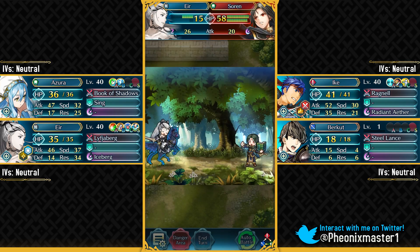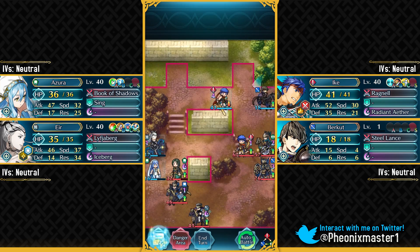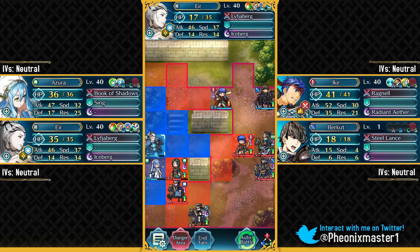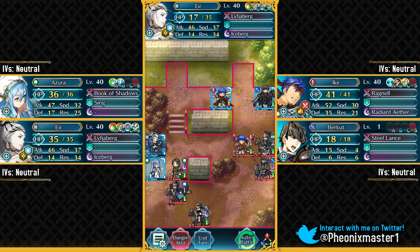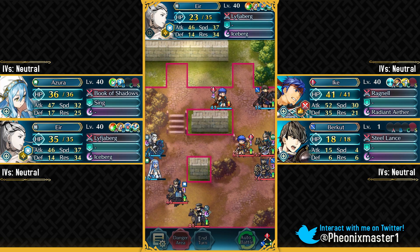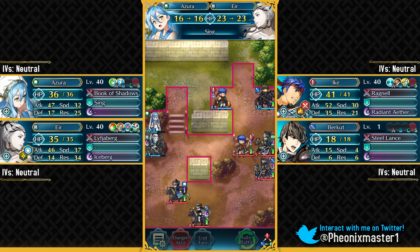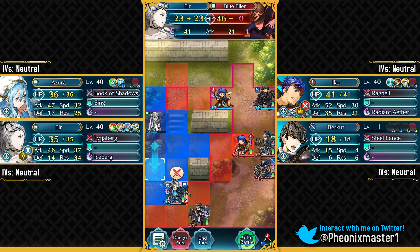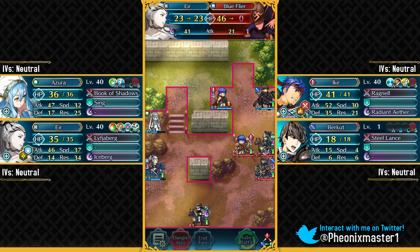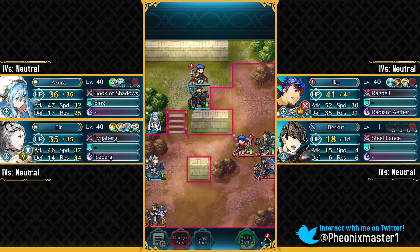Soren is gonna be attacking Eir here — he has Water Sweep, but it's not like he could have doubled her anyway. I'll turn off the animation now. Here I can just take out Soren. After taking out Soren, you just need to have Azura go over there so that Eir can be safe from the other units on the right side of the map. We can use Iceberg to take out that Plains Flyer and have our units move up. This Troubadour is gonna get destroyed here.